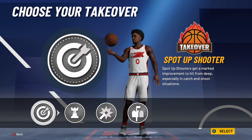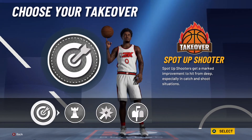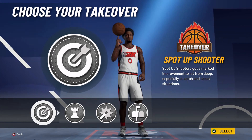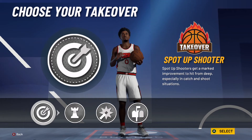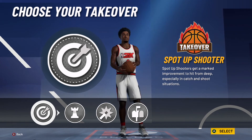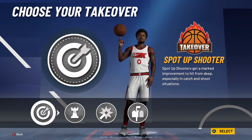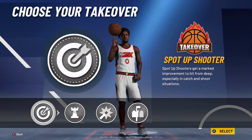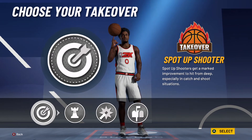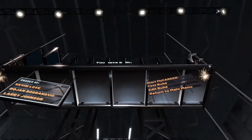For the takeovers, you have four options: spot-up takeover, playmaking takeover, shot-creating takeover, and post takeover. The best one for the stretch playmaker is the spot-up takeover, because you have 88 mid-range and 85 three-pointer, and at 99.9 overall that becomes 93 mid-range and 93 three-pointer. You could also take the playmaking takeover since you have the same number of badges — 23 shooting and 23 playmaking — but the spot-up takeover is the best choice.